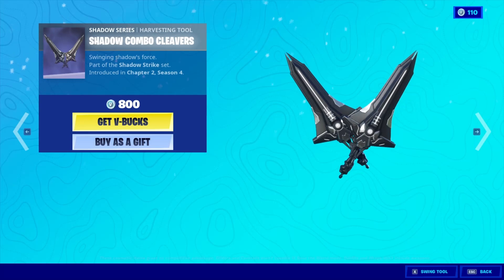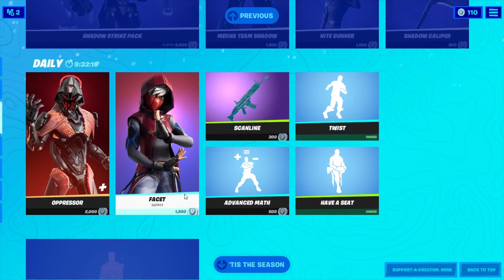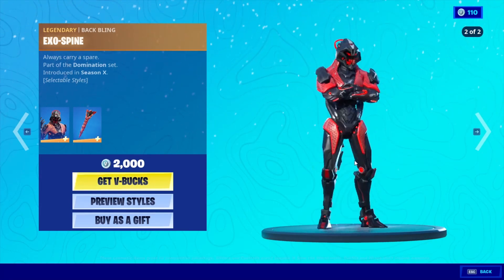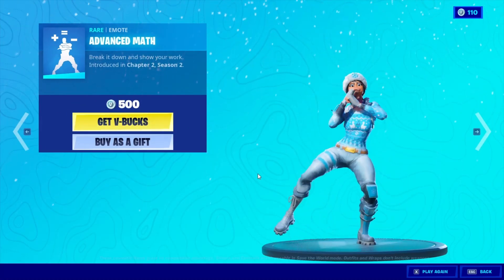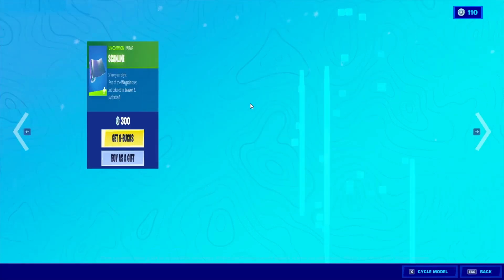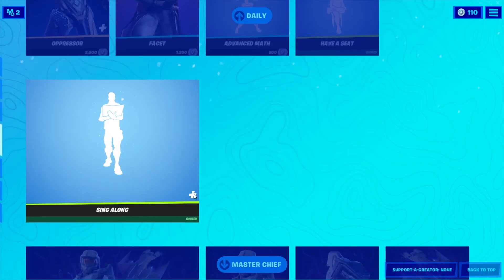There are also pickaxes you can buy separately. The Presser — I really like its back bling because in game it jiggles when you move, which is weird but I actually like it. This one goes with a specific pack skin that I like, but it's not coming back ever again.